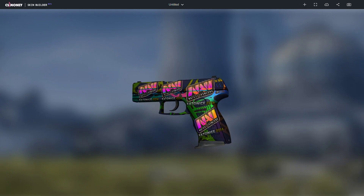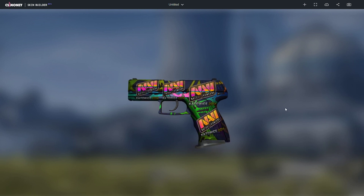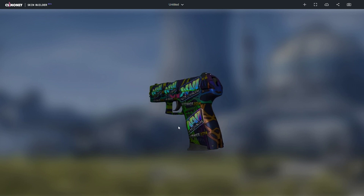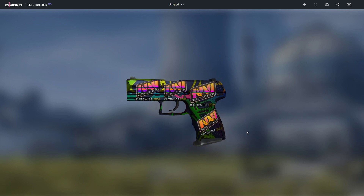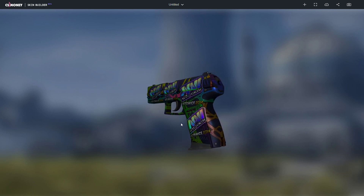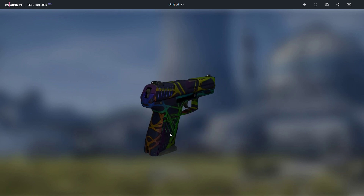Here we have the P2000 Acid Etched with four Navi holos on it. The multi-coloring of the P2000 and the holo effect of the Navi stickers makes it look pretty cool.